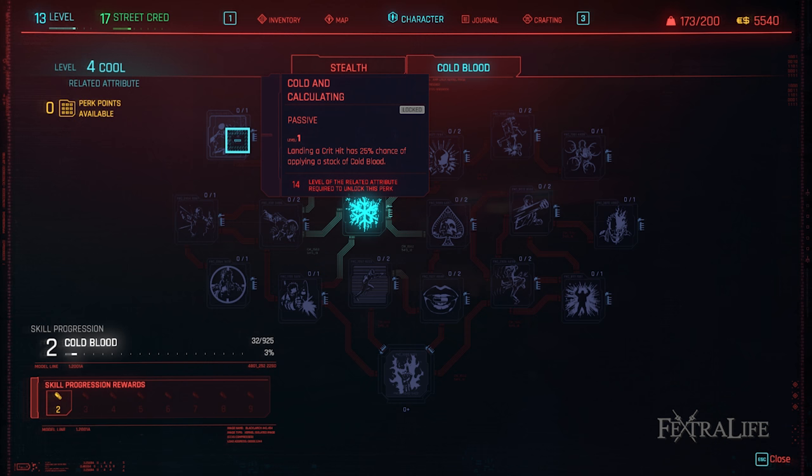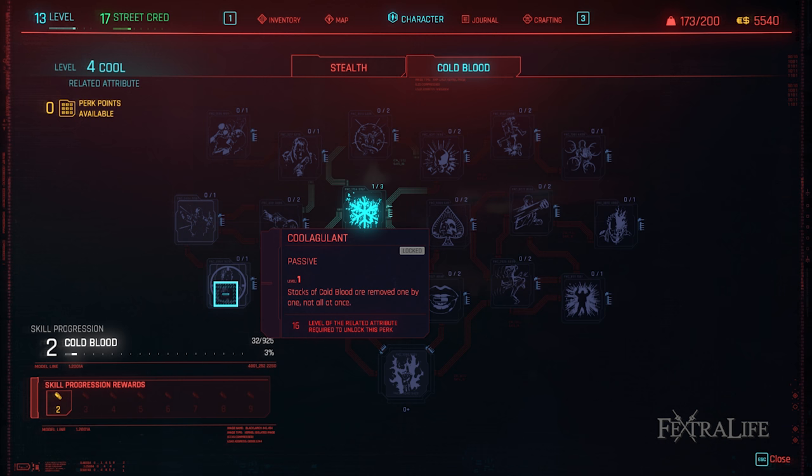Cold and Calculating: This perk gives you a chance of gaining a Cold Blood stack when you critically hit. You do lots of critical hits with this build so that synergizes nicely. Cool Agulant: This perk makes you lose only one stack of Cold Blood at a time, further increasing the duration you maintain its buffs. This one can make your buffs last much longer so take it.